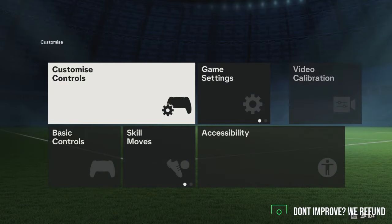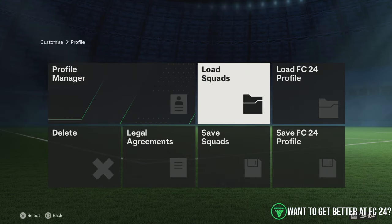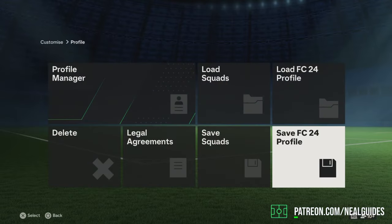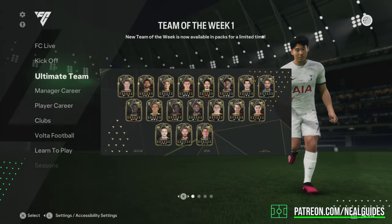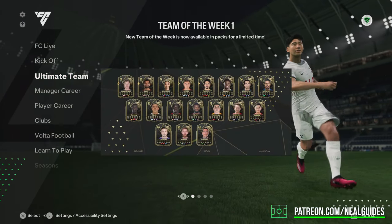That's done in the main menu. Then back out again and go to customize, then go to profile save — FC24 profile. Save it and that should fix the issue. Make sure you do it from the main menu, otherwise it won't save.